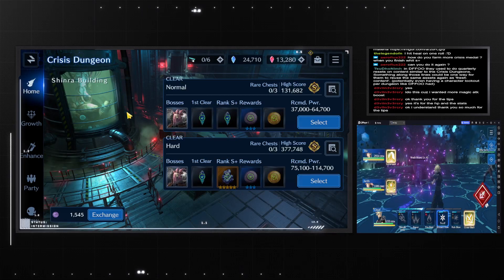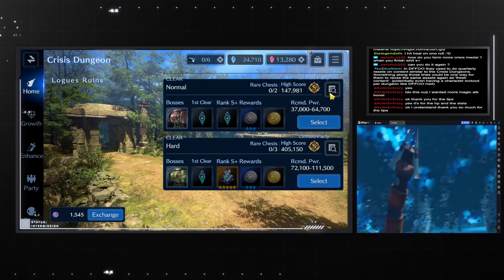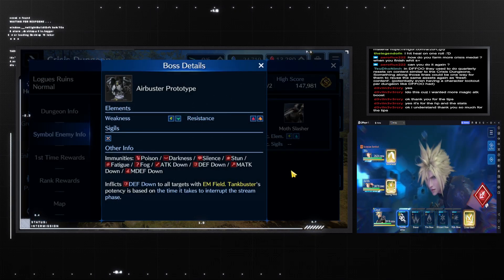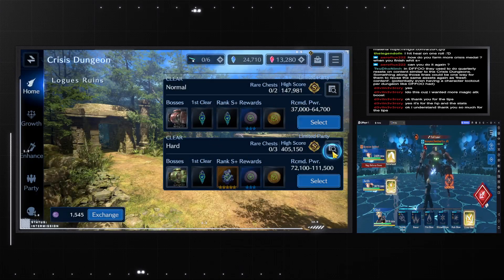That's the information you need for the Shinra building. Moving on to the next one — the Ruins. Those are the bosses that appear, boss information, and then the hard version.